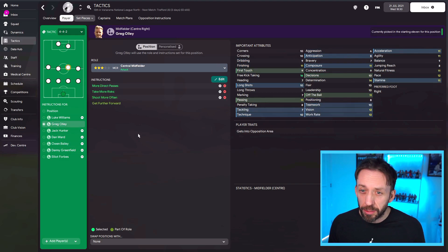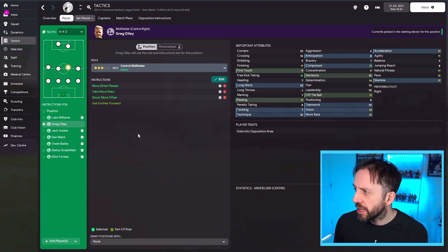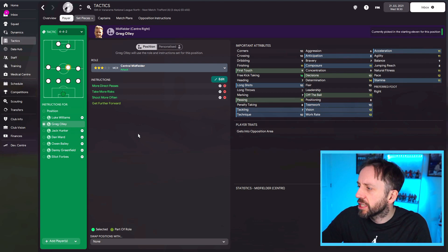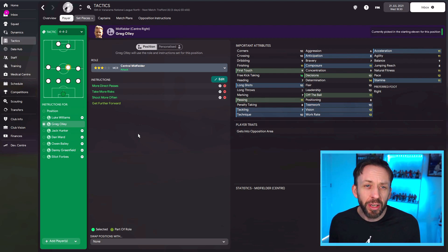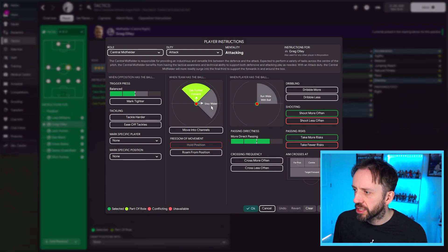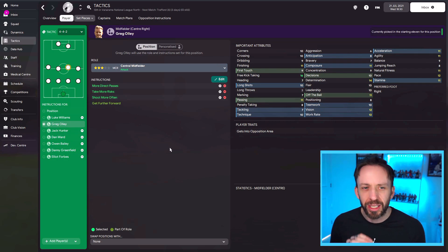However, next door to him we have Greg Olley who seems to be a better all-round player in an attacking sense. I've added more direct passes, take more risks, and shoot more often. Why? Long shots ten, finishing eleven — by all means shoot more often, go for it. He's going to be my attacking midfield threat. I've also added more direct passes and take more risks because his passing is eleven and vision is twelve — he's got decent technique and okay first touch, so he's much more suited to be a creative force. That's where I draw the line though. I don't need to add any more. You can add dribble more, move into channels, roam, cross — but we don't need to. It's still pretty simple, but we're accentuating his positives.